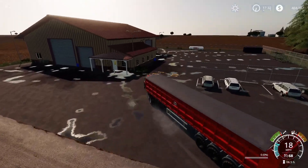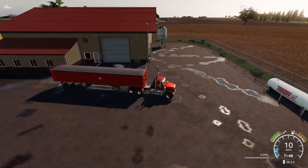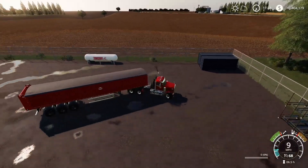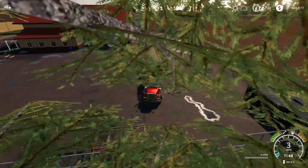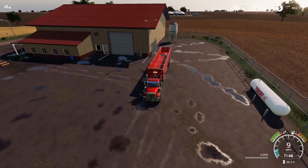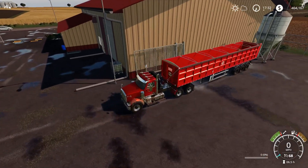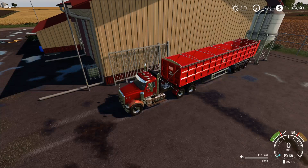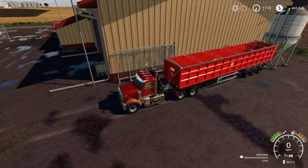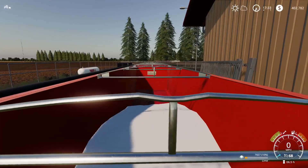I'm on my way back from doing a contract and I thought I'd go and get some lime because I want to lime field 17 to try and get the best yield we can off of it. I'm going to grab a full load here at the lime point, near field 10 or 11.